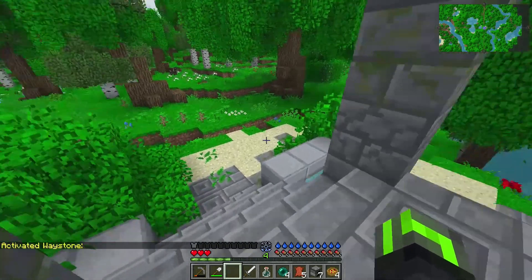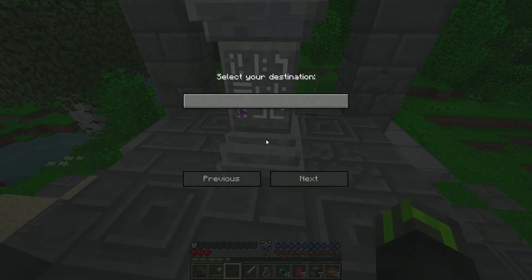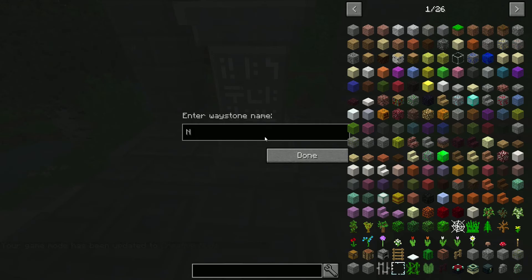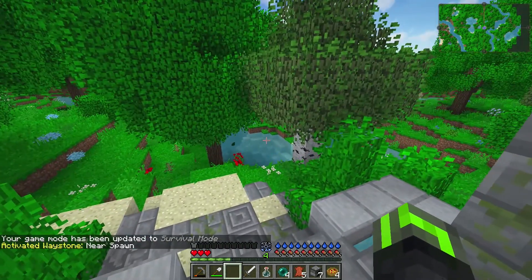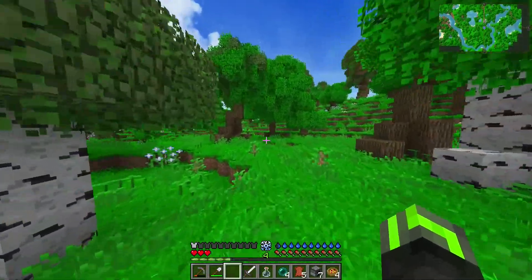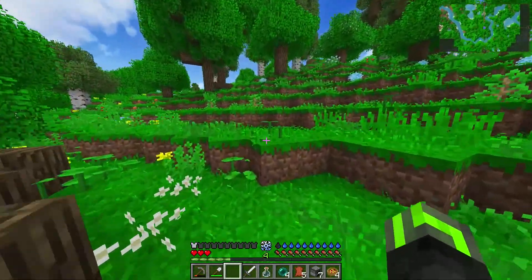What you can do is if you find them, shift right-click the bottom. But you can't do that in survival - you need to be in creative mode to rename them. That's something I have to change. I'll just call this 'near spawn' I guess. I need to look into how to fix this, because unfortunately they always spawn unnamed, making it difficult to see where you want to teleport. There are three types - one for general biomes, one for deserts, and one for ice biomes. Pretty easy way to teleport around.